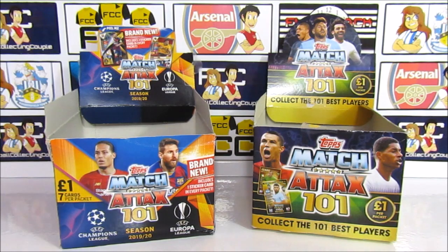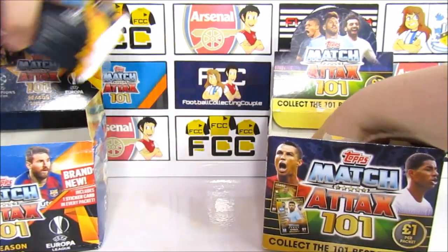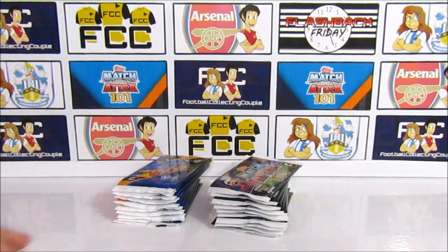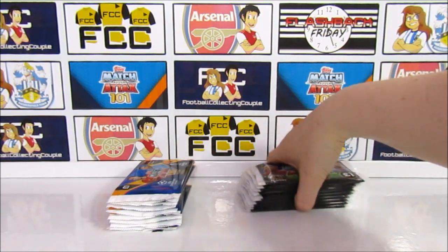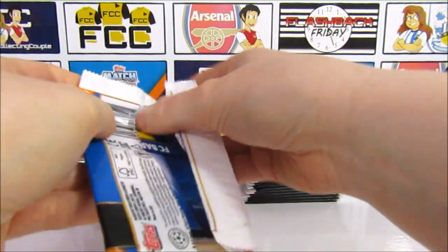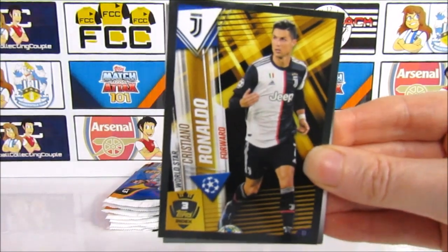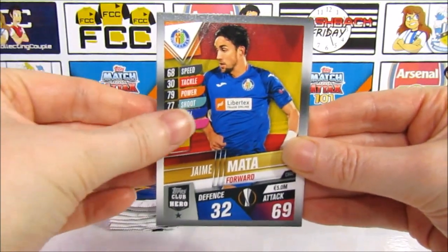Down to the last 20 packs — 10 of each. We're going to open the 2019-20 collection first since we know we can't complete it, then save the 2018-19 for last where the excitement is. We need the Messi and Ronaldo hundred clubs from the 2019-20 side. There's the code — nice — and there's the Ronaldo! Now we just need the 101 Messi. We have Mata, Dada, Ocampos, Skriniar, and Kyle Walker — we need that one.